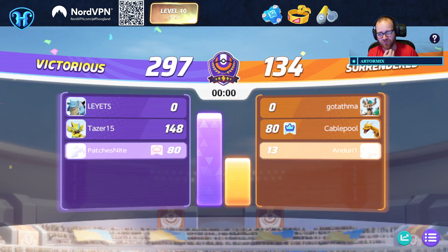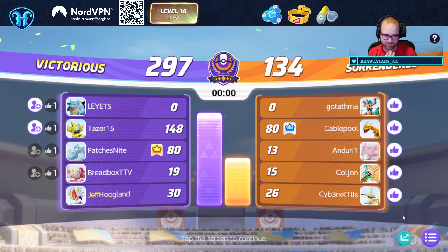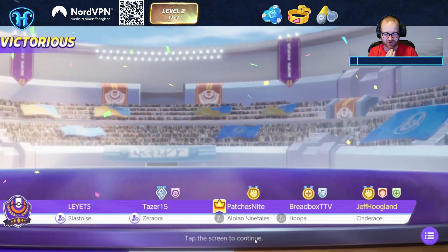86k damage, 10 knockouts. Cinderace is real good. Thanks for watching all the way to the end. Let me know in a comment down below what you thought of today's match highlight, and what other characters you'd like to see highlighted on the channel. Remember to like the video if you enjoyed it — I'll see you back again tomorrow for another Pokemon Unite video.